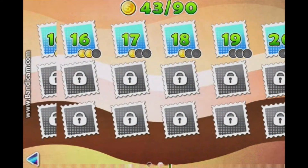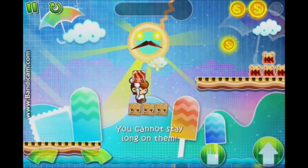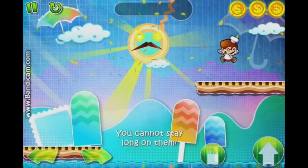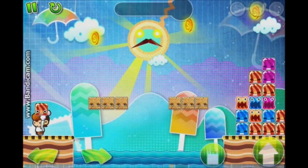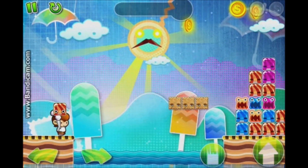Let me show you level 17 right now. I only have 43 coins, but if you were perfect — the opposite of me — you could probably unlock the next world. You need to defeat like 30 levels or something to unlock the next world, which requires around 90 coins.